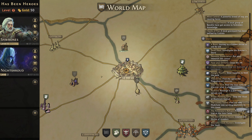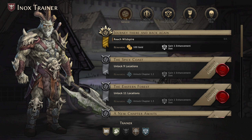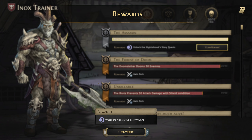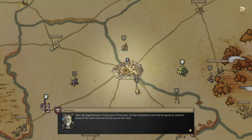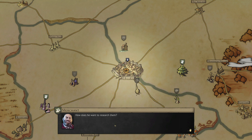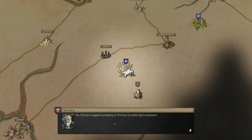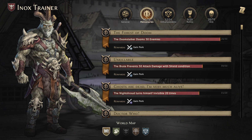Hello everyone, welcome back for another episode of Gloomhaven Guildmaster. The Night Shroud has reached level two, so we've got the story quest for him to unlock now. The Night Shroud is firmly part of the team — he's indicated he wants to research some of the rarer enemies found around the land by killing them and dissecting their corpses. First up: heading to the pyre to collect spirit ectoplasm.